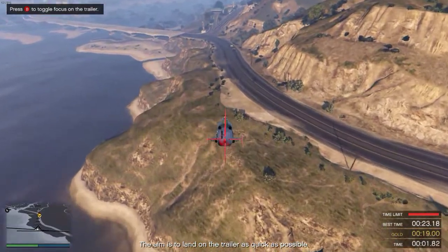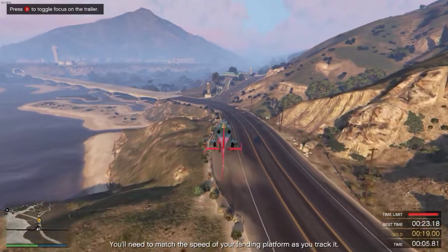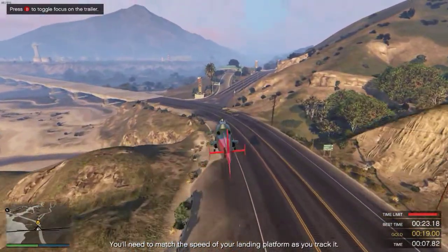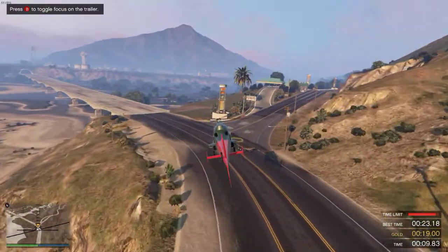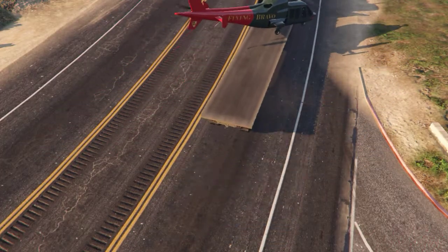The aim is to land on the trailer as quick as possible. Bring the chopper down to just above the trailer. You'll need to match the speed of your landing platform as you track it. When you're ready, move it in sync with the trailer, and touch it down.